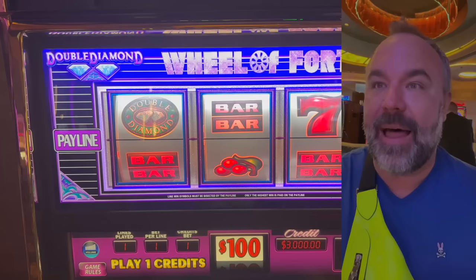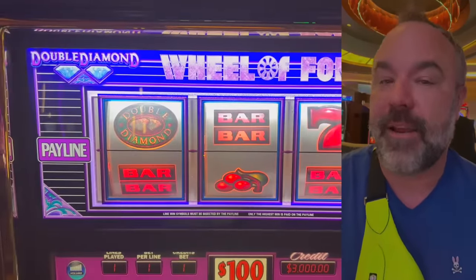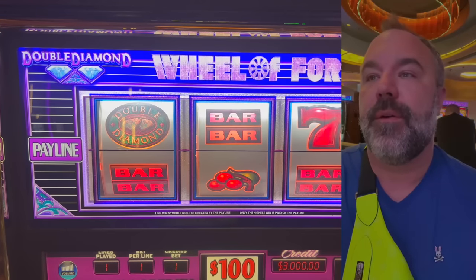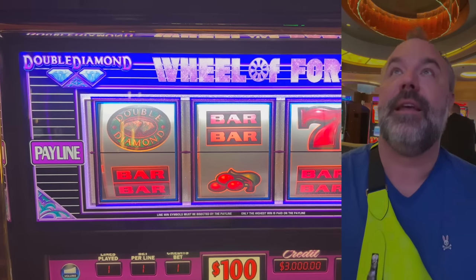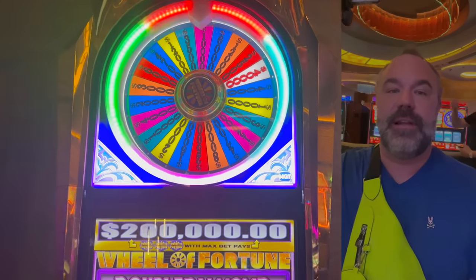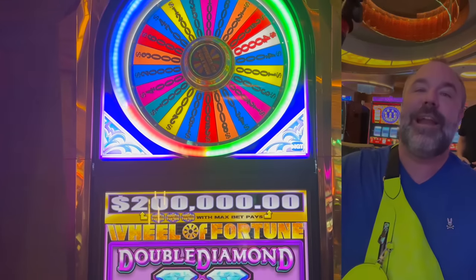What's up people! We're here at the Hollywood Hard Rock. I'm here with my dad John — just kidding, he's my fake dad, second fake dad I've had on this channel. We're gonna play Wheel of Fortune $100 spins. The reason I'm playing it: our buddy over there just hit $10,000 — see, he's right there. What's your name? Matt. There he is.